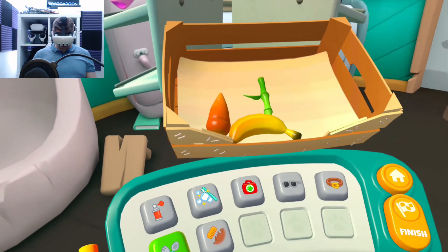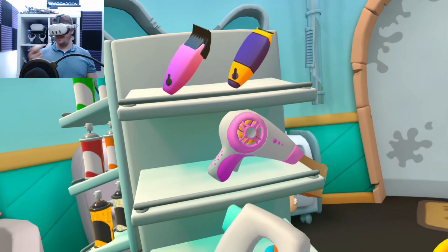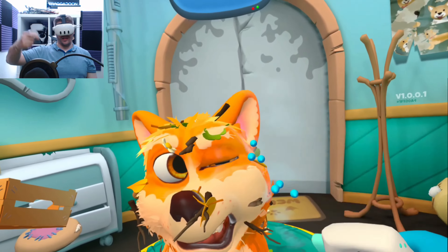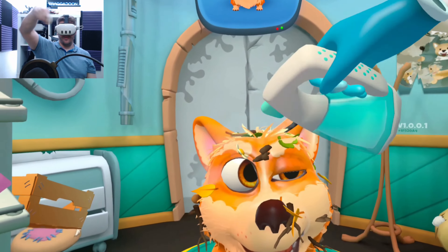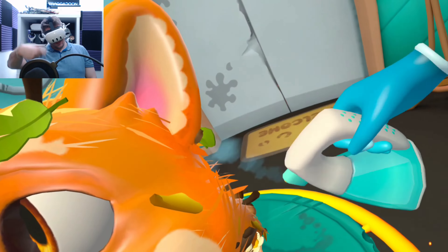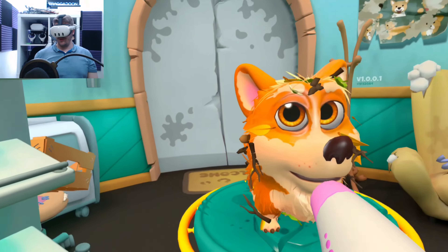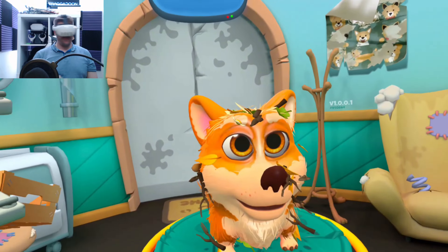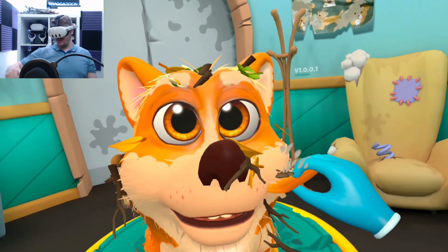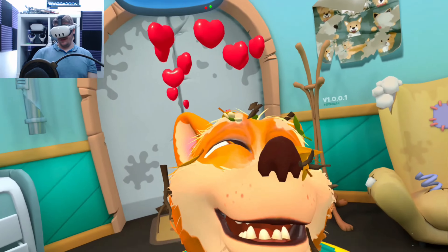Now we need to clean up the fur. Maybe this? No, those are treats. This is what we need — some water. Let's get all that grime off you. You've been rolling around in the mud, haven't you? There we go, nice and wet. I don't think he likes that. What about a dryer? Maybe we don't dry it — maybe we've got to comb some of this rubbish out. Well, he likes the comb.